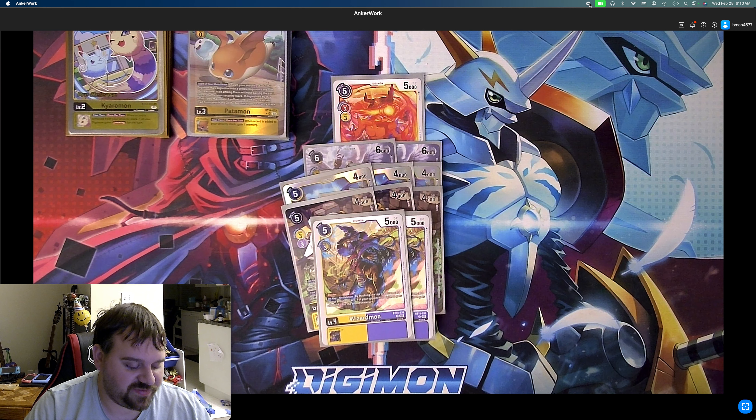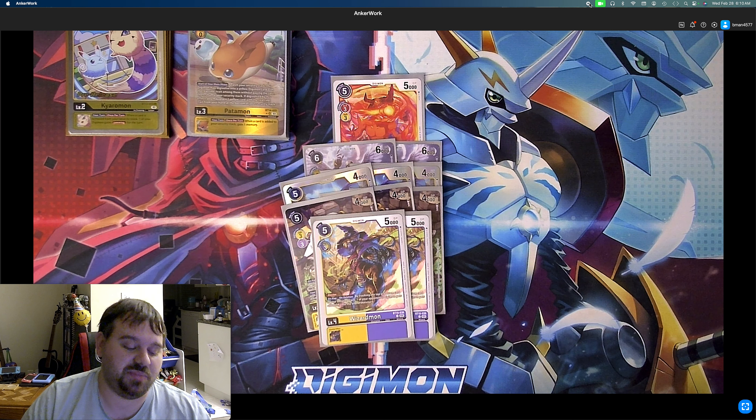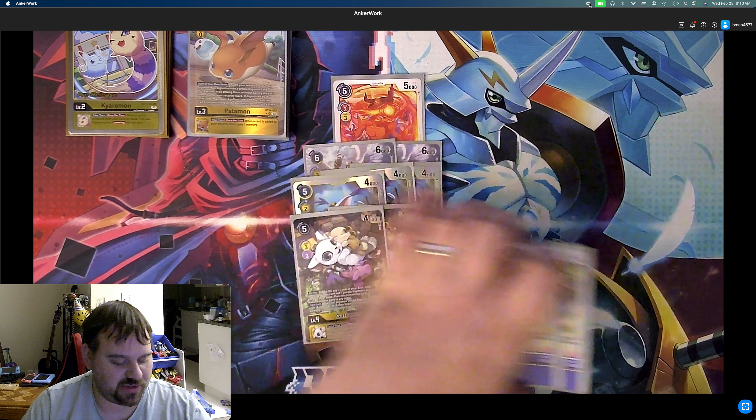2 Wizardmon from BT15 — he's got Blocker, and then on play or on deletion, by trashing the top or bottom card of your security stack, one of your opponent's Digimon gets minus 6,000 for the turn. That's huge. He's not a vaccine, but we can play him for free, and that's one of the reasons why we play him. That is it for our level 4s.